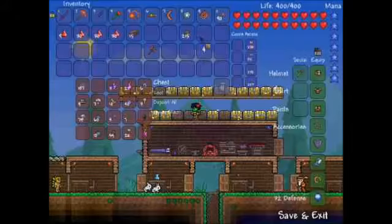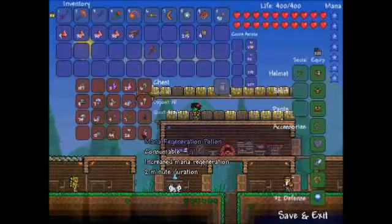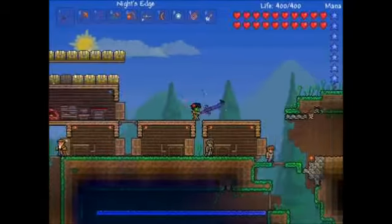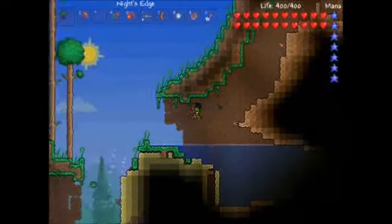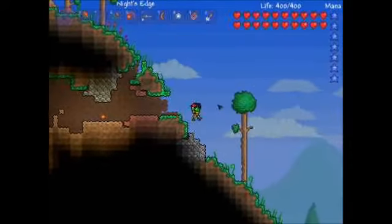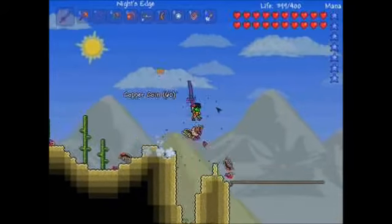So yeah, what I'm doing is I'm just getting all the blocks which I have here. I'm going to go down to hell and I'm gonna make a sort of bridge - that's what I'm gonna do. Hopefully with the buffs I've got as well, it should all be good.